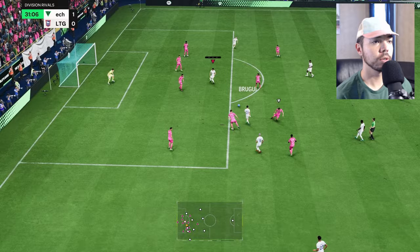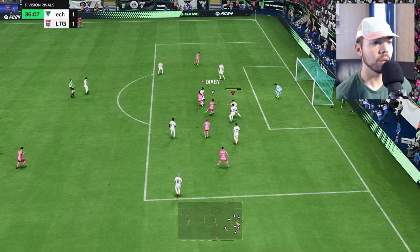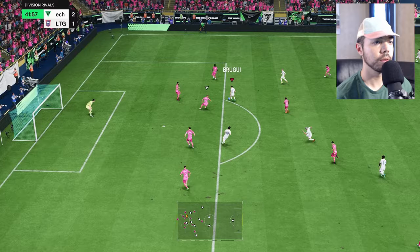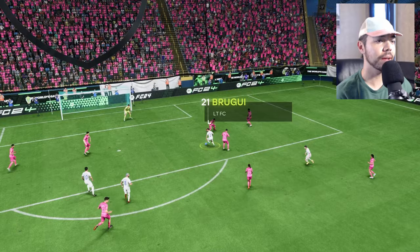Brugu inside — Alshamari, the balance king, left foot. He's so good — I really want to upgrade him because he's just an incredible player. It's 2-1 Diaby. Thought I got the block in. Hatton over, Brugu's by a couple — Brugu, left foot — yes! There we go, he's off the mark. It's his first official goal in a sanctioned game, off the bar and in. We love it!